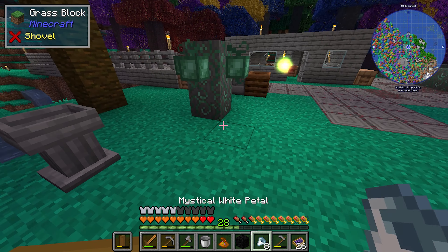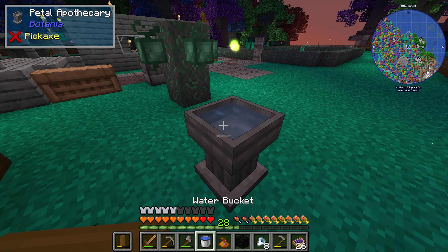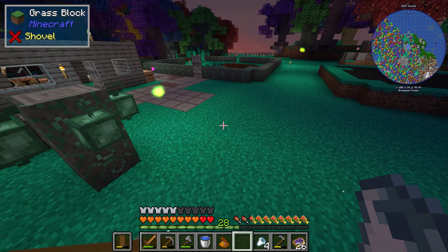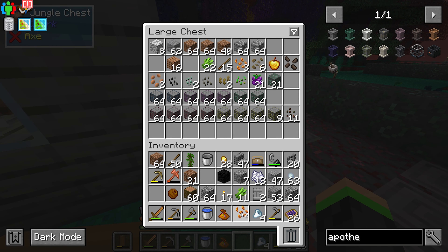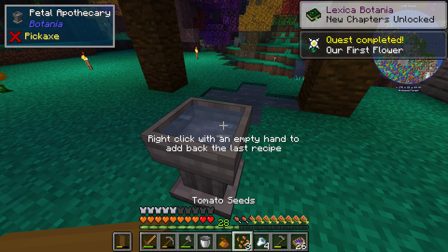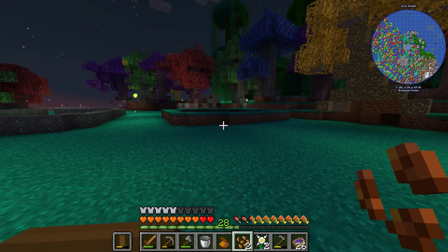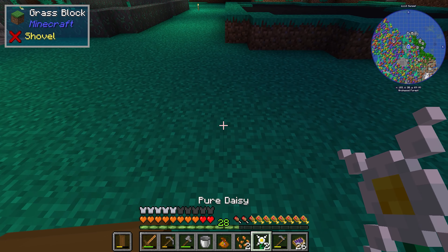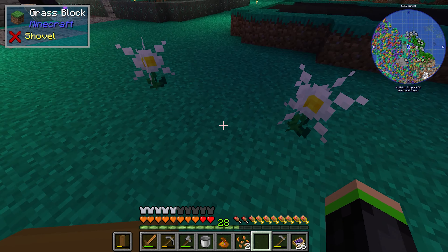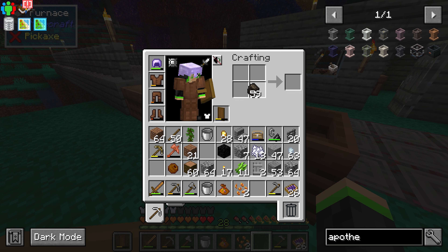Next up, we're going to want to make a Pure Daisy — I'll want to make two of those and space them four blocks apart. What you'll need is actual stone, not cobblestone, so let's get this furnace set up.